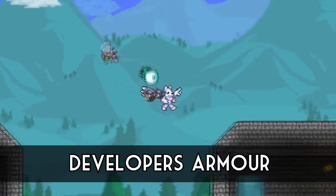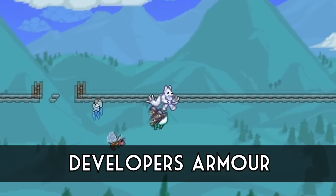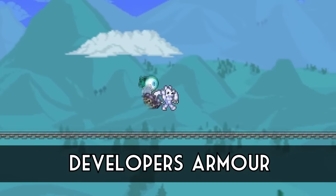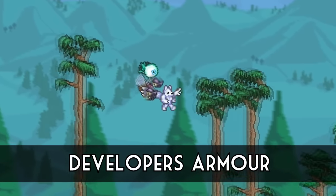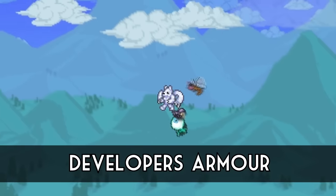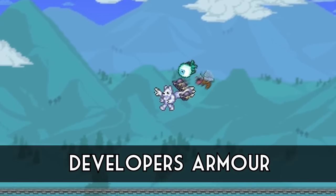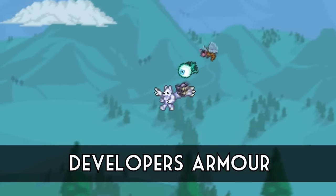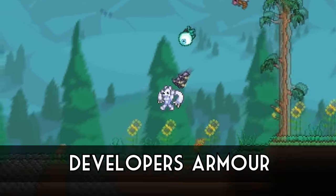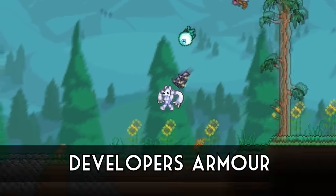This one was classified as an easter egg and I'll include it again since the information has changed since I last talked about it. Essentially back in the day you could hack in the armour of the developers, and if you wore it you'd be given every debuff in the game and it would kill you within seconds. However, since 1.3 was released you can actually get a random set of developer armours in expert mode boss drops and you can wear them without issue. I don't know if it's still classified as an easter egg now, but it's still pretty cool.